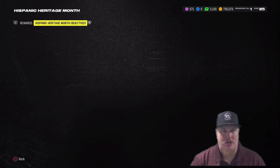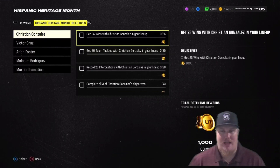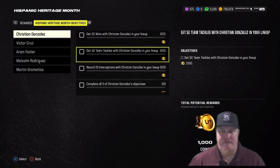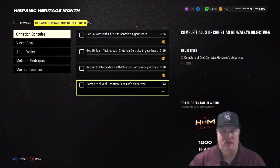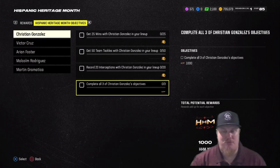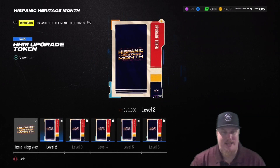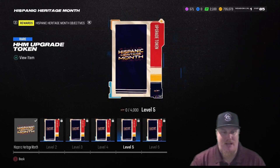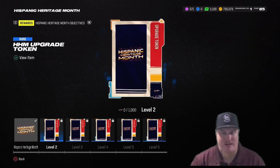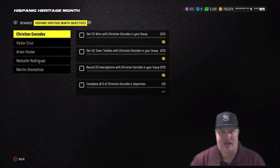Let's talk about the reward path and how you can earn tokens to upgrade these guys. You're going to start them at 82 overall. For Gonzalez, you need 25 wins with him in your lineup — that earns 1,000 coins — 50 tackles for another 1,000 coins, and 20 interceptions for another 1,000 coins. When you complete all three objectives you earn 1,000 Hispanic Heritage Month XP, which gets you that first token. Each token costs 1,000 XP, so you accumulate them at 1,000, 2,000, 3,000, 4,000, and 5,000.